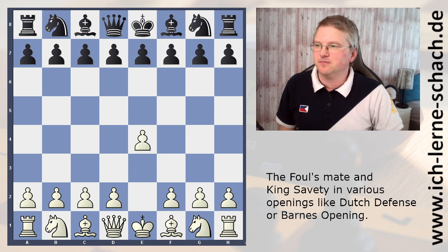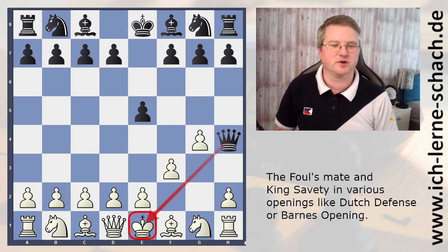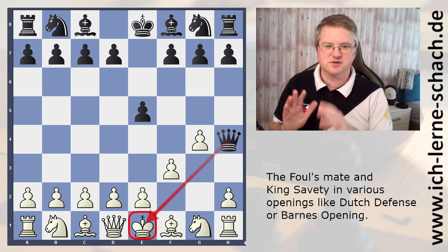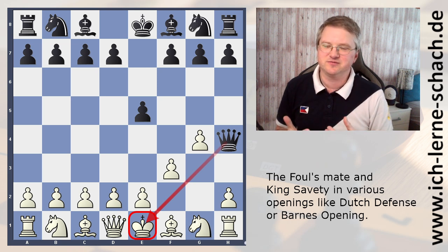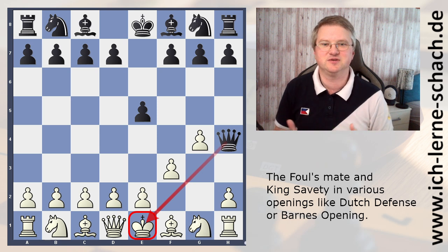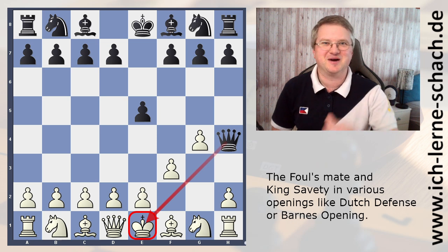So if we go back to our fool's game — this game is not really important. It's not important to know this game. It's only important to picture this position and store it in your database, so that you are able to recall it. You know king safety is important — you cannot weaken the diagonal to your king. King safety is one of the most important things in the opening. And therefore it's important to remember this Fool's Mate, because in real life we will not play fools all the time. Thanks, see you next time. Bye bye.